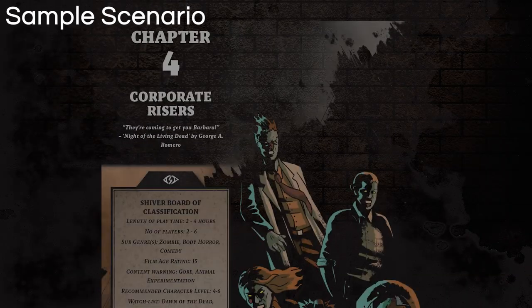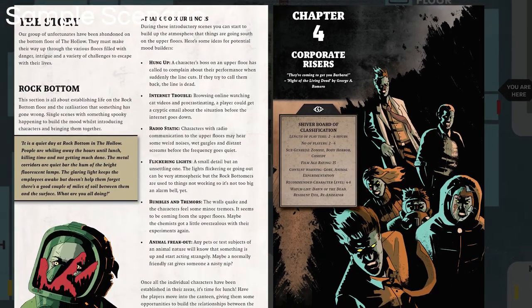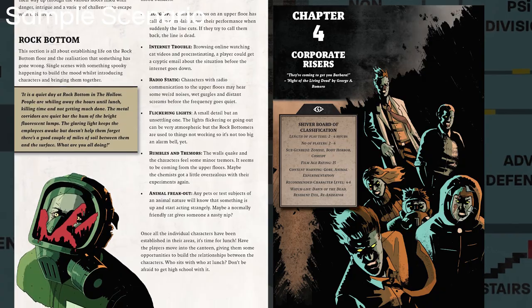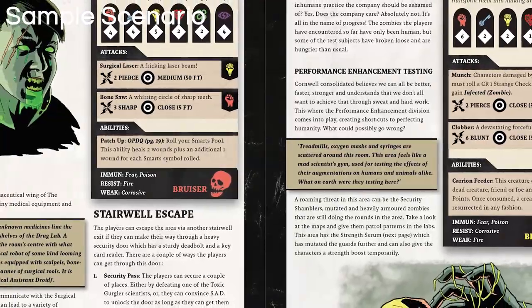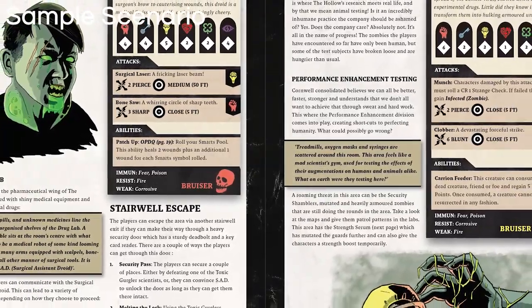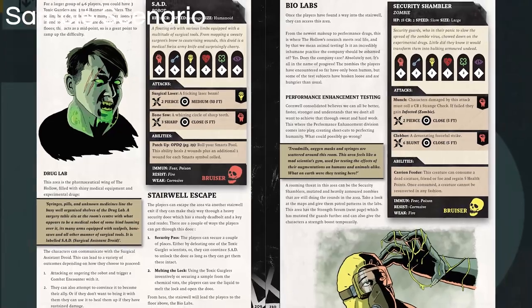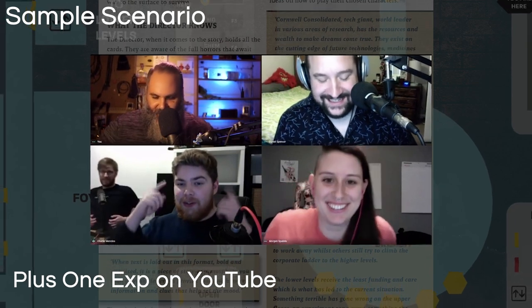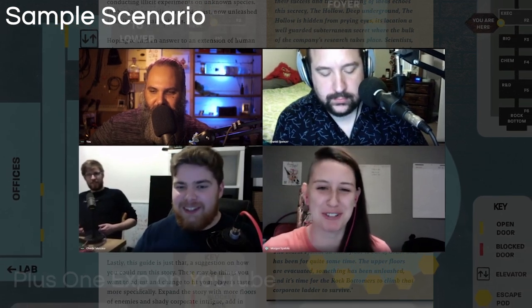There's a sample one-shot at the end of the book called Corporate Risers, where players find themselves as employees trapped in the bottom floor of a heartless corporation whose experiments upstairs have gone horribly wrong. This scenario highlights one big hurdle for directors: the amount of prep and planning involved, as it runs 20 pages and requires reading and rereading before running. That said, if you want to see it run by one of the creators, there's a great actual play on the Plus One EXP channel hosted by Tony Vicenda, where all the bits and pieces of the game run extremely smoothly.